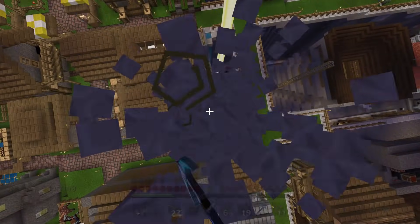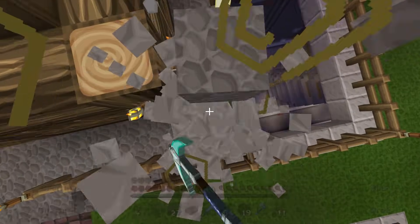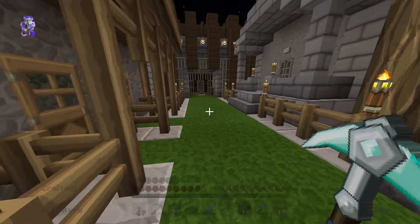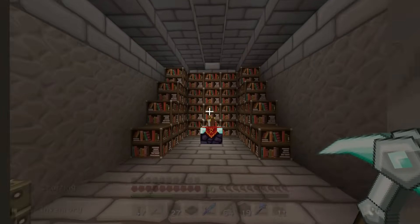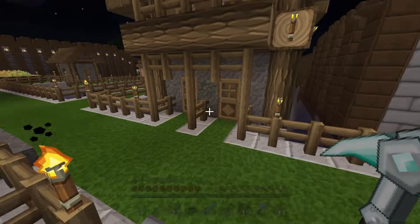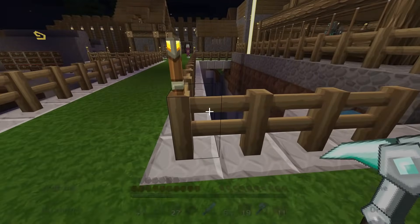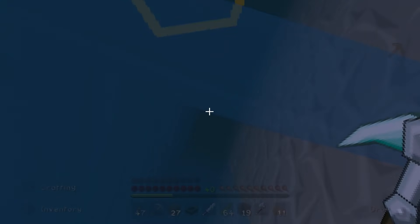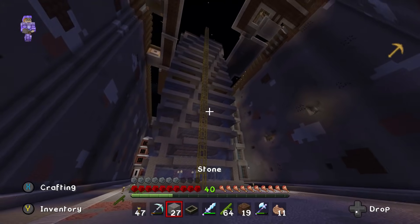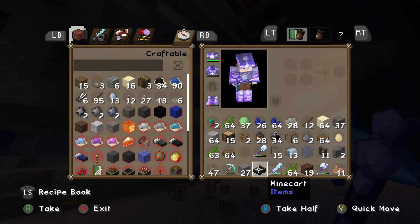Might be able to get a good thumbnail out of that. But that will just about do it for the above-ground village portion. I've got the enchanting room here — nothing too fancy, pretty basic. I'm still actually getting better at building. A lot of these builds I feel like I could have done a lot better, and I wish I had taken a bit more time. So we'll go ahead and snag that scaffolding.